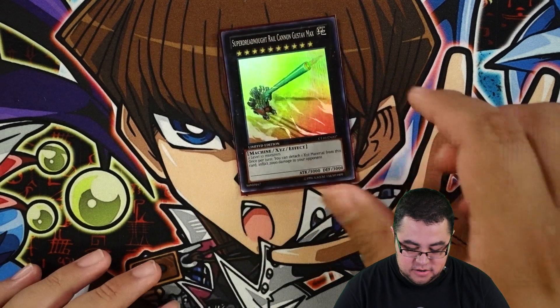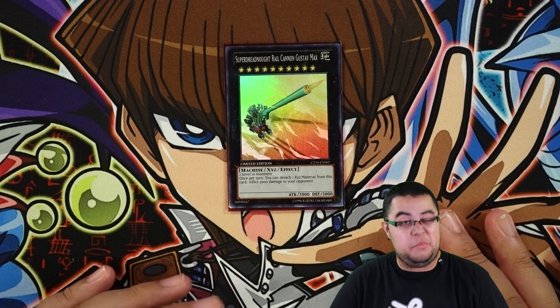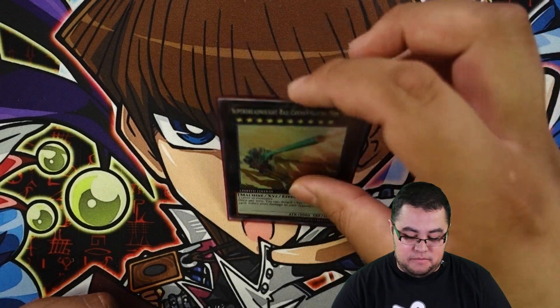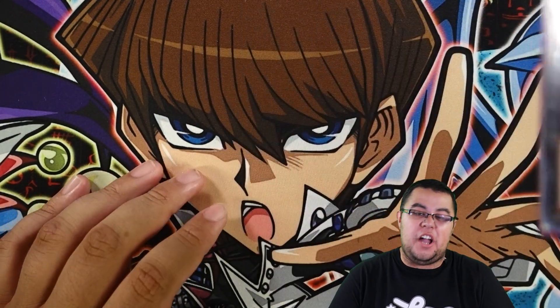For the last card, one Super Dreadnought Rail Cannon Gustav Max. There could be times you have two Conductor Tyrannos and if you can't get over a board or can't attack, you can at least burn your opponent for 2000 damage and maybe win the game. It's basically a stronger Cowboy.